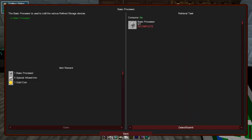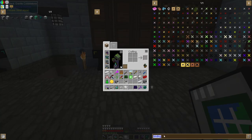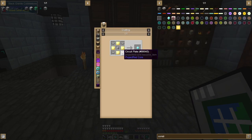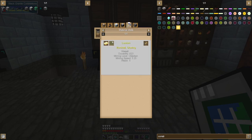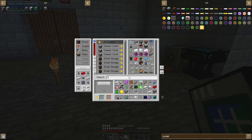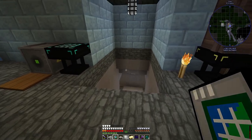Once we get the basic processor we also want the construction core. The construction core requires some plate and lumium. Lumium is crafted from molten glowstone, tin, and silver. We have four lumium which I think is enough just to make that one.